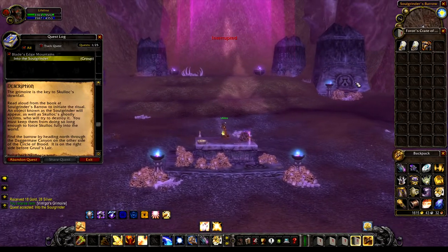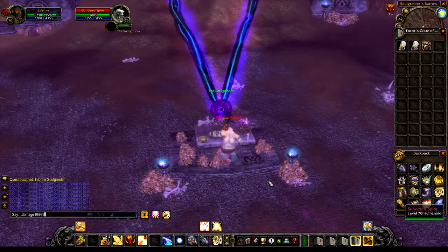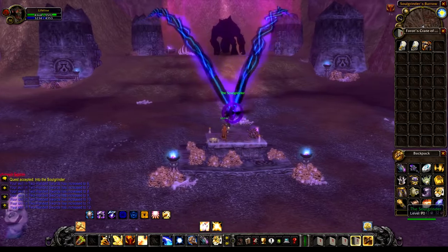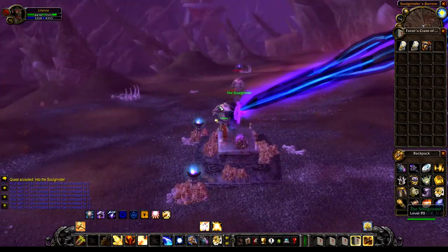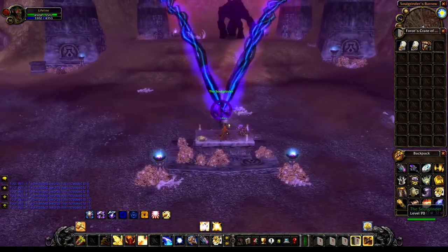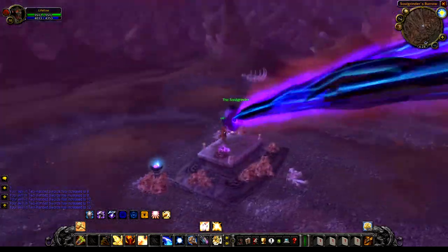Now for the last quest. Head just east of Gruul's Lair to an area called Soulgrinder's Barrow. Stand on the coffin platform and right-click the book that's in your inventory — this will start the event. You just have to protect the Soulgrinder from the ogre spirits that are summoned to attack it, then kill Skulluck when he spawns. When you're finished, loot the skull and return to the Circle of Blood to turn in the quest.